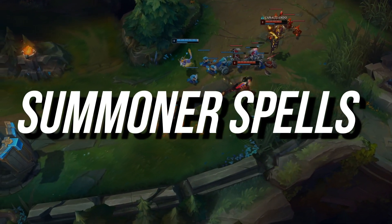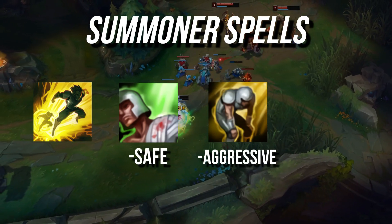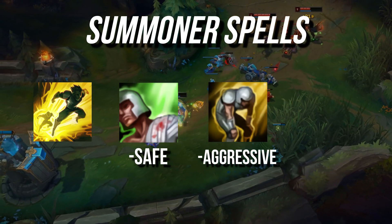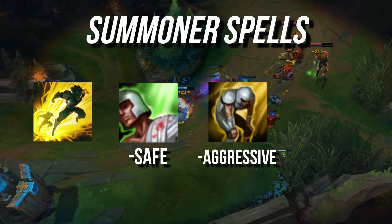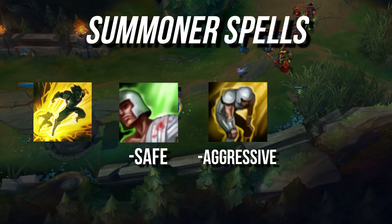For summoners you'll of course want Flash, then your secondary options are mainly between Heal and Exhaust. Heal is the safest choice, but Exhaust is the better option for aggressive players to have greater room to force favorable fights, by cutting down the enemy's damage output, hurting their ability to escape, and making them less able to dodge your skillshots.